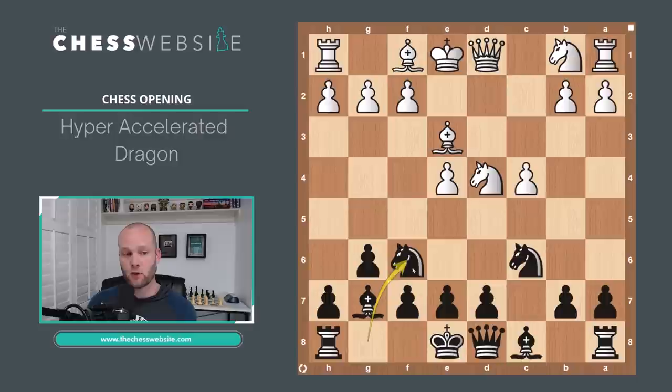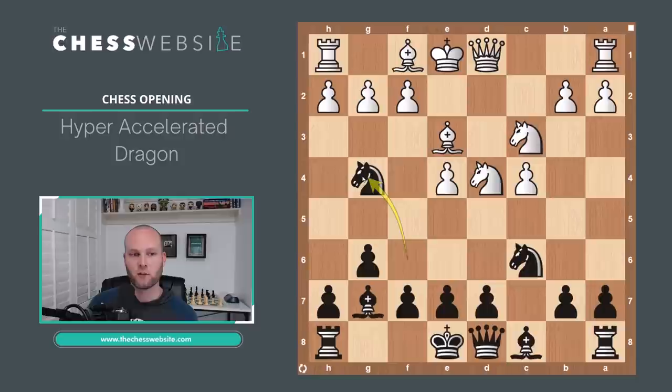Knight to F6. The E5 square can't be pushed forward to because of the Knight on C6 — very different from the main dragon, which normally protects E5 with D6. Now Knight to C3, and then a very interesting move from Black: Knight to G4, attacking the Bishop on E3. The best move from White is to take with the Queen on G4. It looks weird because this Knight on G4 is not protected right now.